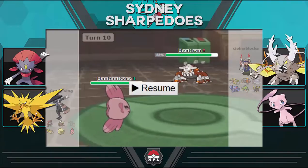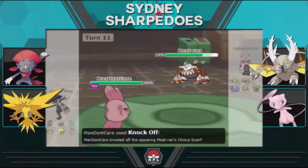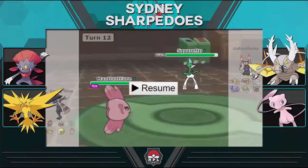Heatran comes in and goes for Toxic predicting my switch to Alomomola — he misses the first Toxic but stays in for the second. I go for Knock Off and knock off the Scarf — we did predict that earlier. It's a really nice bring on his part as it's the only real thing on his team that can check Mega Pinsir, but he lets it get knocked off — questionable, though getting Alomomola Toxic'd was important for his team. Then Mega Gallade comes in, so I bring in Whimsicott because he's clearly setting up a Sub or Swords Dance on Alomomola.